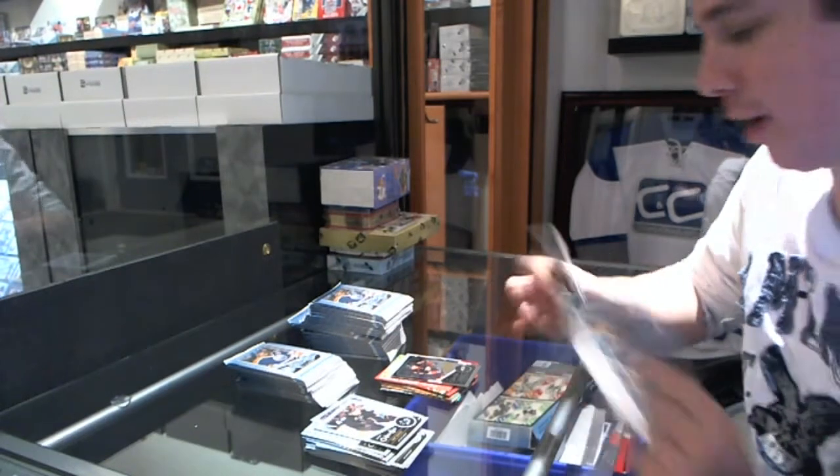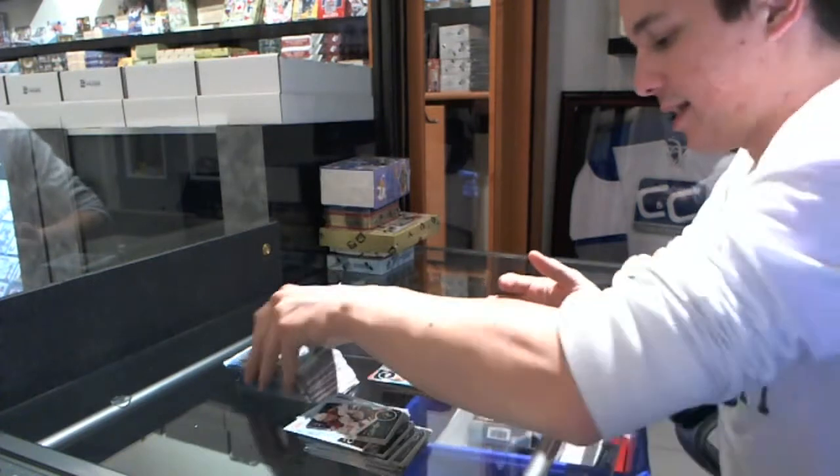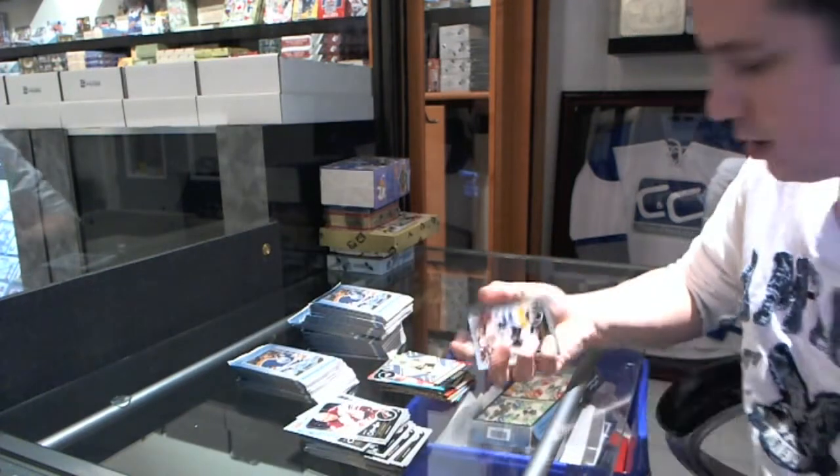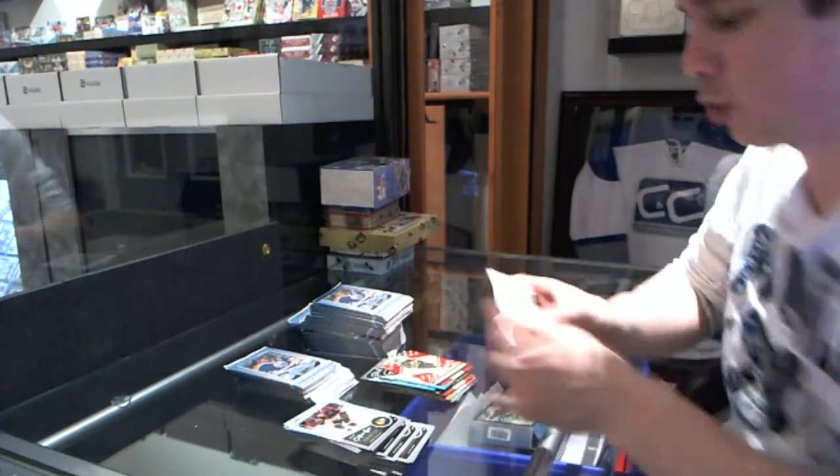Had to slow down for the auto. Rookie for the Washington Capitals' Todd Ford and a retro for the Lightning' Steve Downing. We've got a rookie for the Minnesota Wild' Carson McMillan and a retro for the Blue Jackets' Thomas Kubelik.